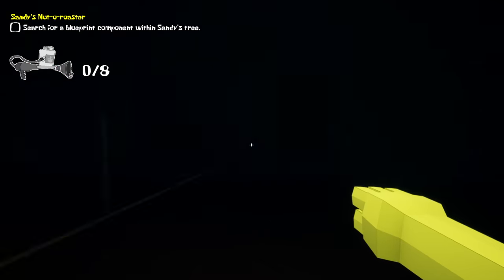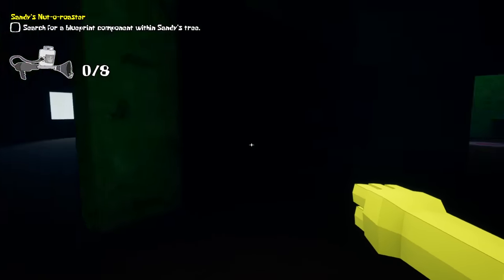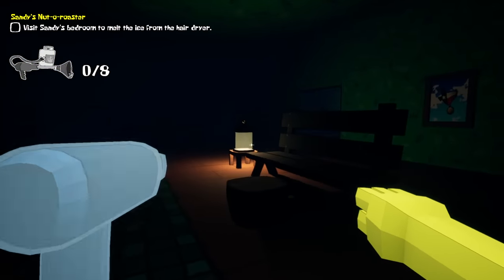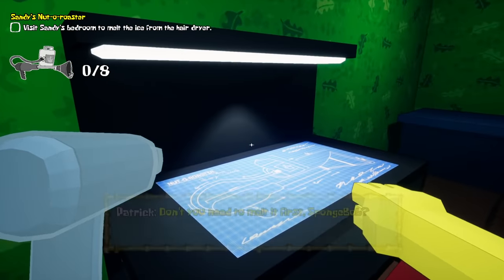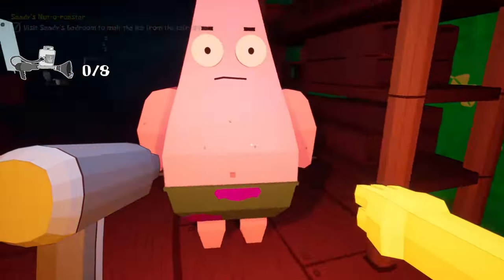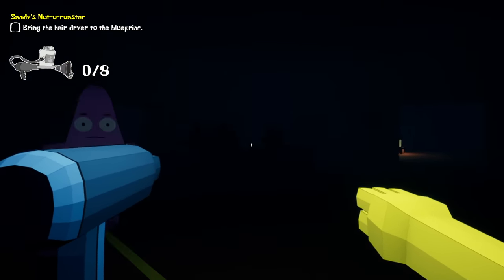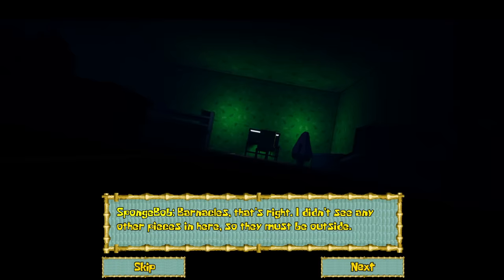We need to search for a blueprint component within Sandy's tree. This looks like it's going to be a very difficult level. The bathroom's over here, this leads back out, this leads into her room. You have to walk everywhere because I guarantee whenever you build this, if you lose it's not just gonna start you from when you built it - this isn't that kind of game. It's gonna start you from before all of that and you'll have to build it all over again. There's something frozen - oh I have to melt it first! That's one piece down, only seven more to go.